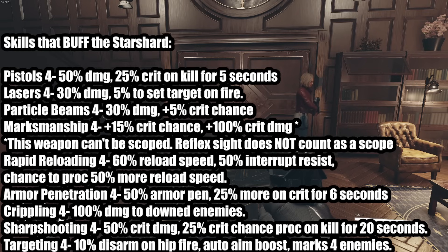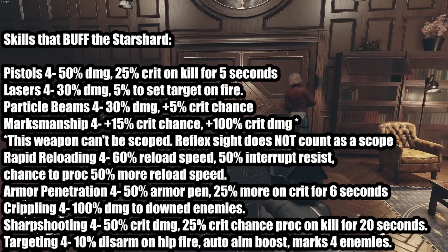Rapid Reloading is 60% reload speed and 50% interrupt resist. When you proc it, that's another 50% reload speed, so you double your reloads. It caps at 100% — I've recorded a bunch of different reloads and played it frame by frame, it seems to only be 100%. Armor Penetration 4: 50% armor pen, and 25% more crit on kill for six seconds.